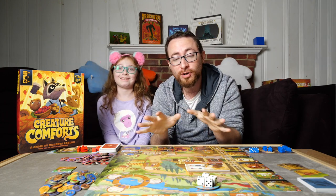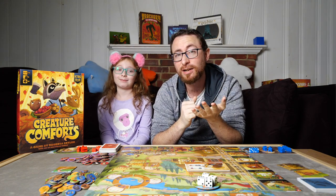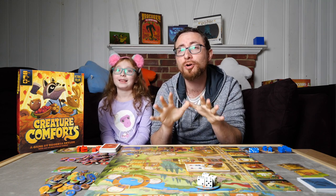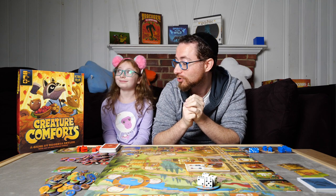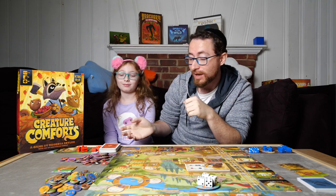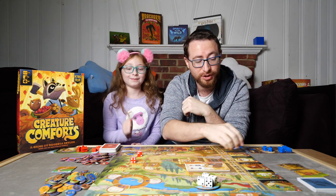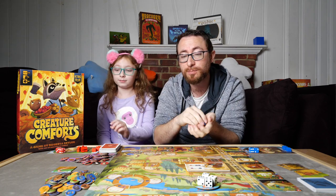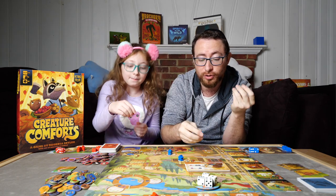I'm going to do a quick overview of the game, and then we'll jump into a conversation. In the game, every player is going to roll their personal dice, and that will give them some idea of what they're going to be able to do on their turn. Once you have your personal dice rolled, simultaneously we can all take our workers, putting them on various locations on the board, and that will give you options you can do.